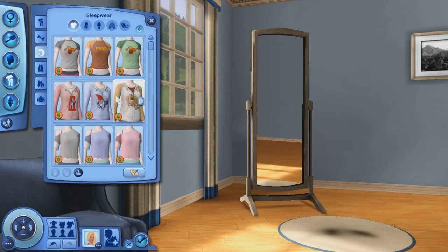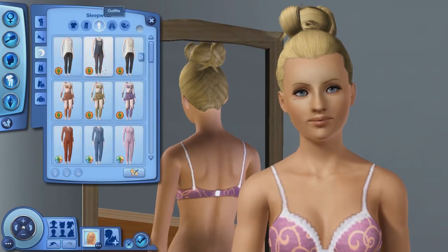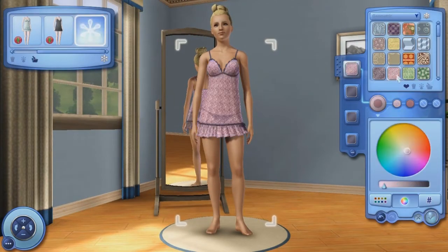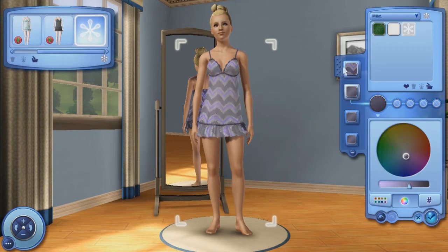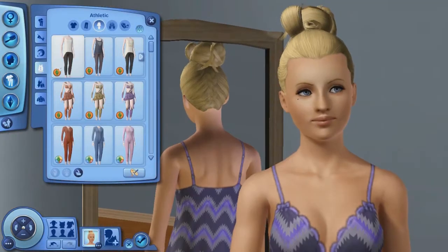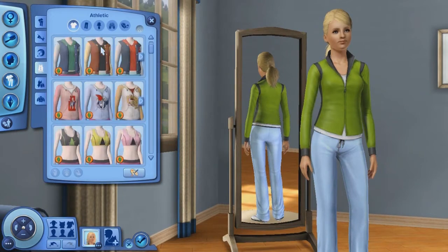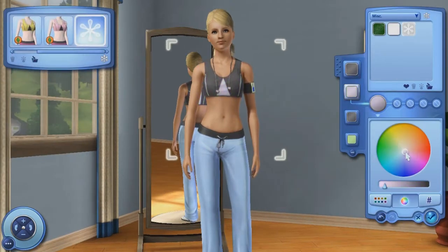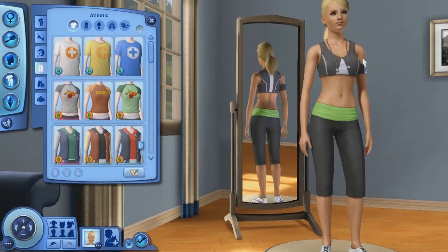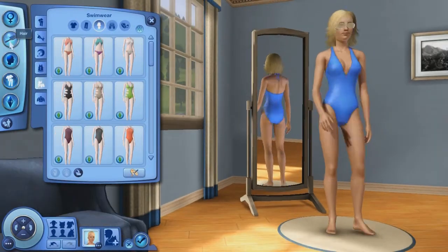For sleepwear, I changed her hair into a cute bun from University Life and gave her a little nightgown from Master Suite Stuff. I customized it in a pattern I've never seen before — I'm pretty sure it came with Island Paradise. Now onto her athletic wear, giving her a little ponytail and using this cute athletic wear that's like my go-to now. I just made it a really light purple and her shoes matched fine.